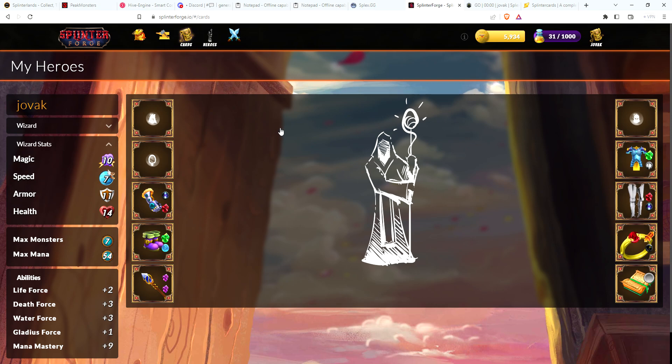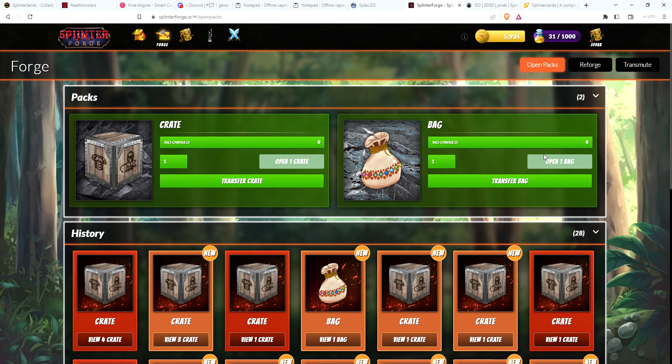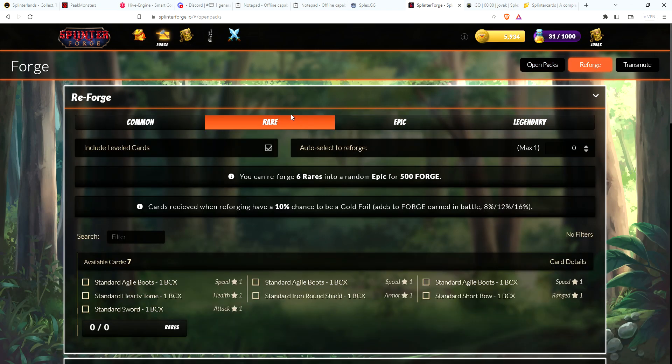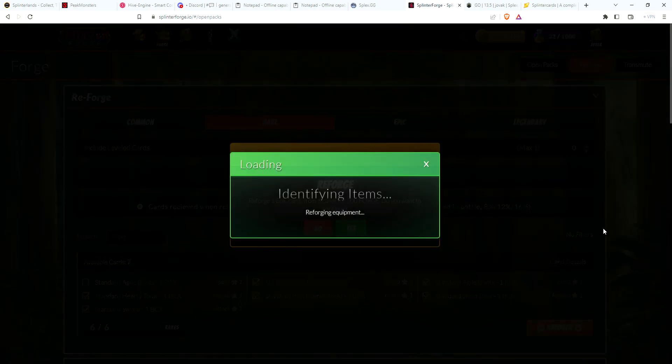Very happy with that combine. I've got two swords now - I need a total of six to get it to level two, so still a little ways to go, but very happy. Let's go back and see if there's any rares we can reforge into epics. I have enough - you can reforge six rares into an epic. Let's save one of the boots and do the other six. That'll cost 500 and will give me another epic.